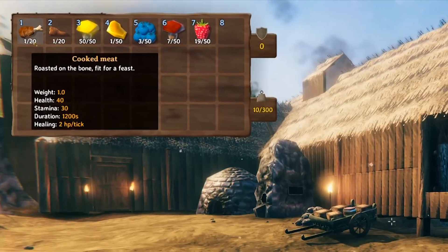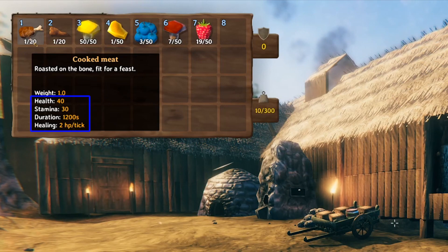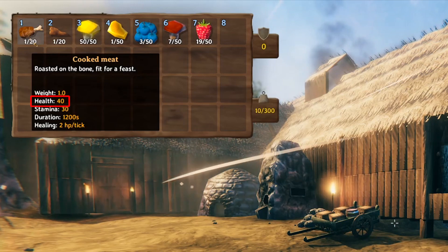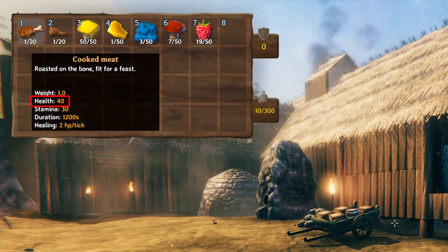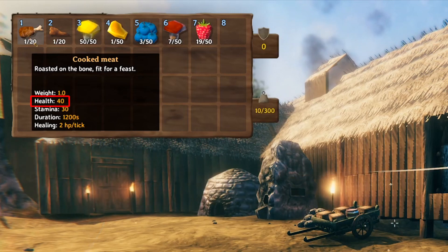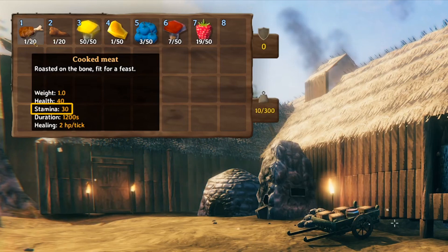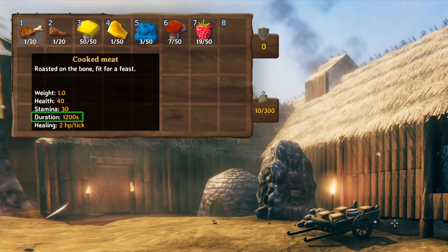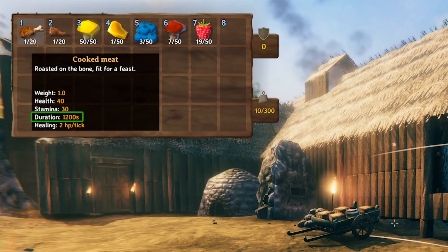Let's look at cooked meat. With cooked meat you primarily want to focus on the last four sections. Health 40 — what that means is you don't instantly get 40 health on top of your baseline 25. What it means is you can regenerate a potential of 40 more health on top of your 25. Stamina is instant, so you instantly increase your stamina bar. The duration is 1200 seconds — that is 20 minutes. So the cooked meat actually lasts for quite a long time.